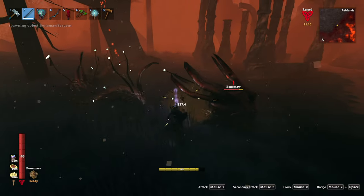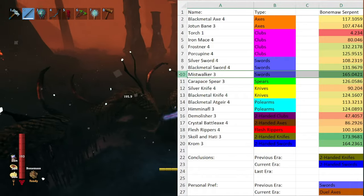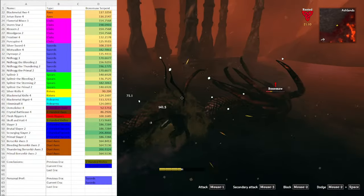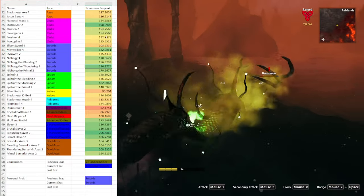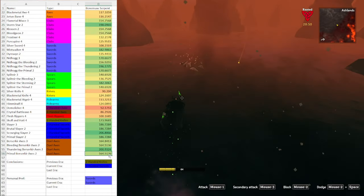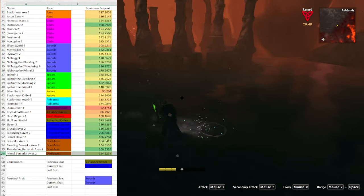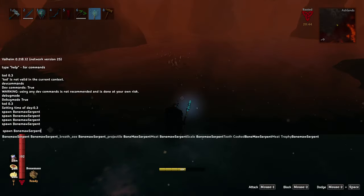Now if you manage to drag this thing ashore, you should probably start hacking away at it with a Mistwalker since it'll slow it down. Later on, the Mistwalker is still a great option, but the rest of the lightning weapons also become a great choice. The last thing to mention is the Primal Berserker Axes, because it still has a decent time to kill, but has the added ability to freeze the serpent quite easily. When it comes to magic weapons, the frost staff will probably be the way to go.